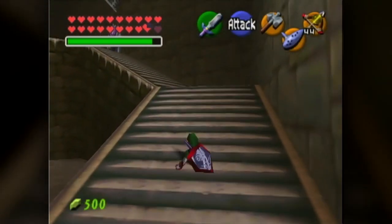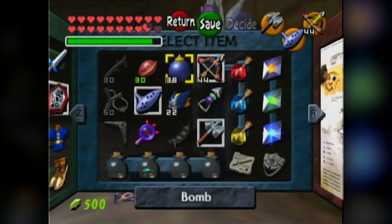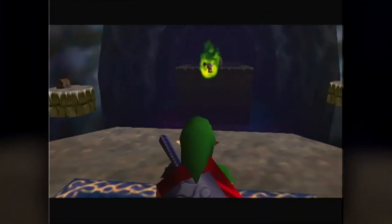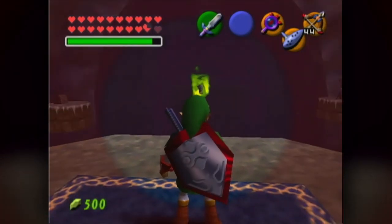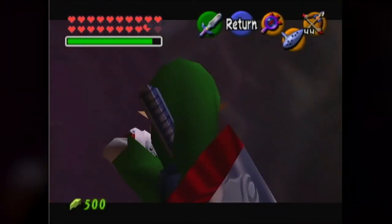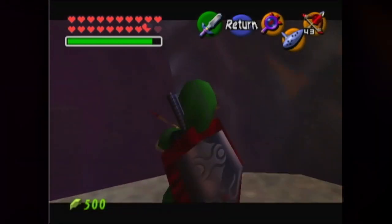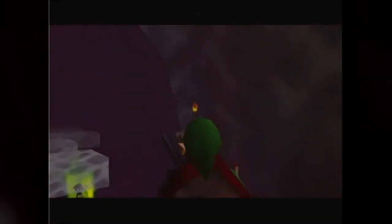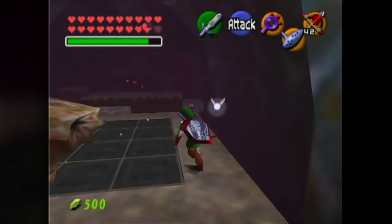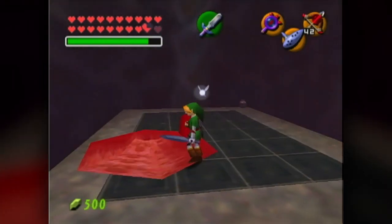Next up is the shadow barrier, so let's go take care of whatever is inside here — hopefully it isn't too frightening. What I believe we're going to need is normal arrows and the lens of truth in particular, from what I can remember. Let's head in and see what's up. Looks like I need to light that, so let's pull out our fire arrows and give it a shot. Don't let the Like-like eat you. Alright, Like-like is down.